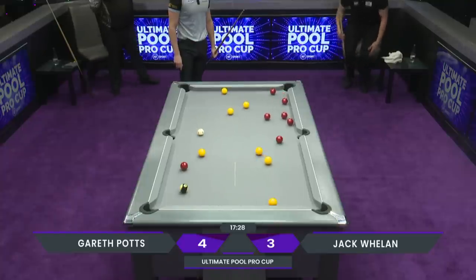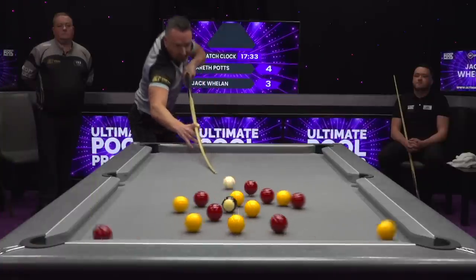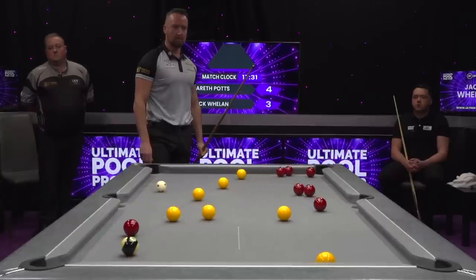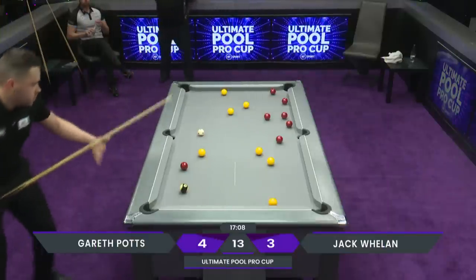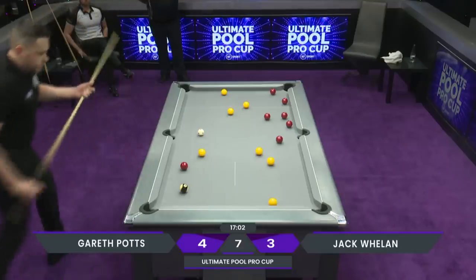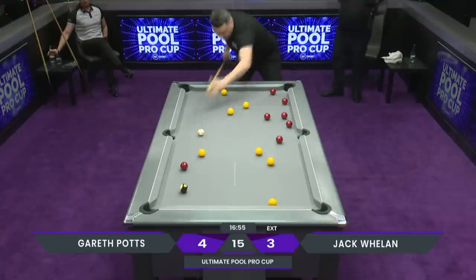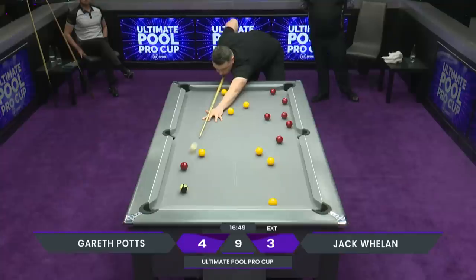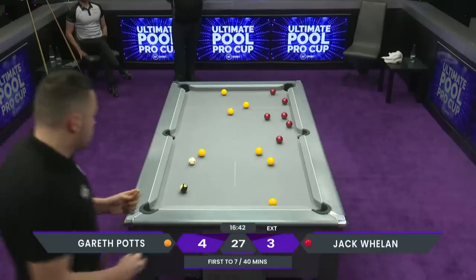And just look how the tide has changed — once again dry from Gareth Potts. So Jack Whelan with an opportunity now, to tie things up. And it's a pretty decent one, a couple of shots required. Extension call. He'd love to take yellows but he can't pop one, so forced into taking reds. Red ball's in play. All the reds lined up on the right-hand side cushion, makes it a little bit tricky.